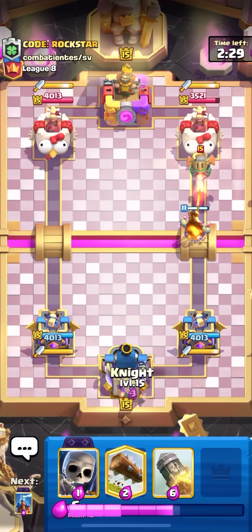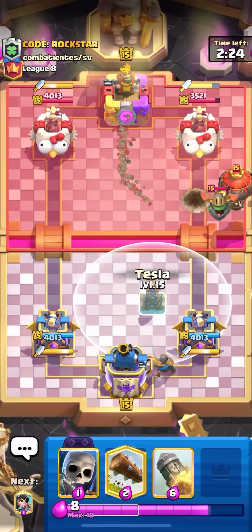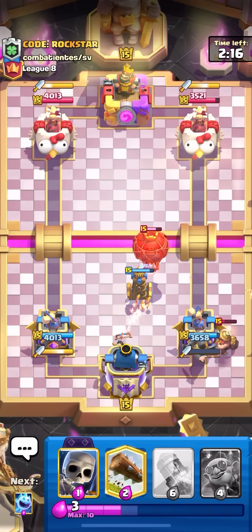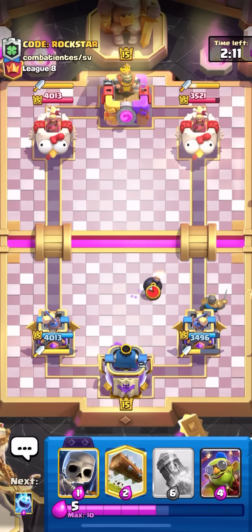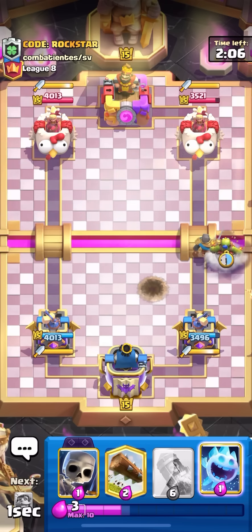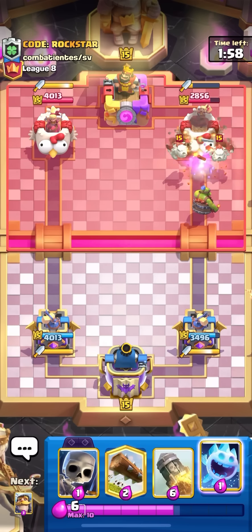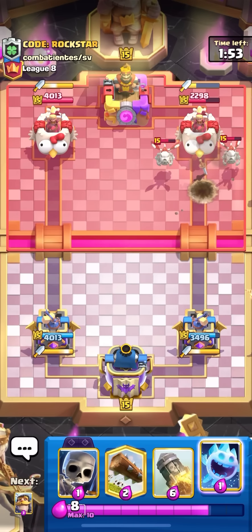In this match I'm playing a level 11 demolisher since I don't have a max on this account. Facing lava hound — definitely not a fun matchup, super bad matchup, but I just have to play smart. Going for arrows — this kind of makes me want to go demolisher because I don't think he's going to commit a whole evo barbs on top. I'm like 90% positive he's not going to barbs. Good damage right there — imagine if that was maxed out, that would have been so much more damage.